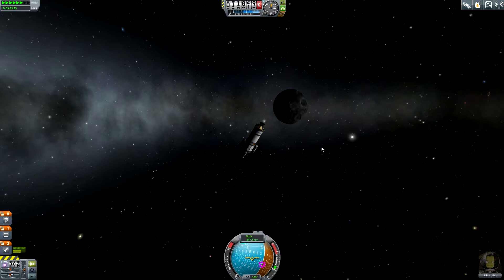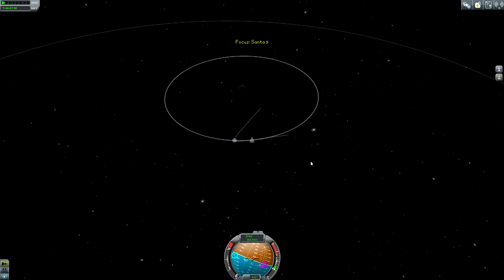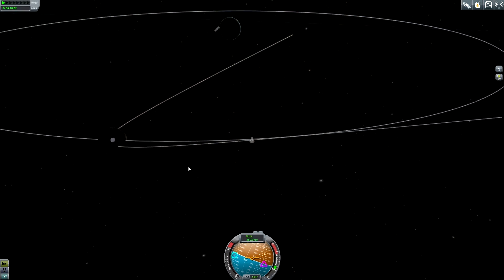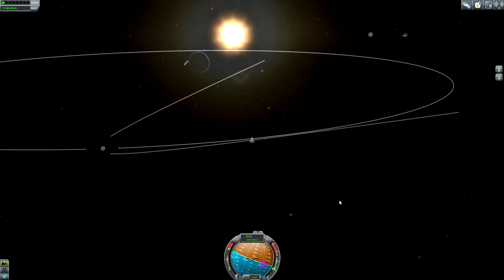We are getting closer to the moon, and indeed, as you can see, the navball switched around, the altitude switched around, and we have an encounter with the moon. This is great. Unfortunately we have a collision course with the moon - so what is the best thing? I think a prograde burn could help us.